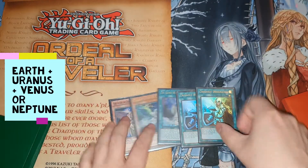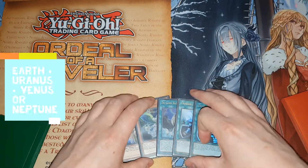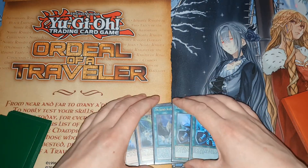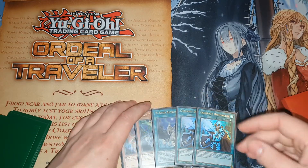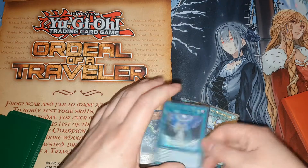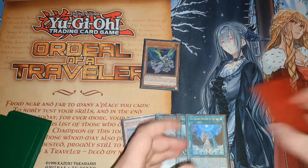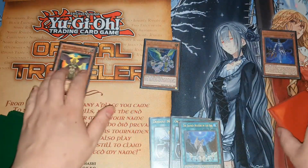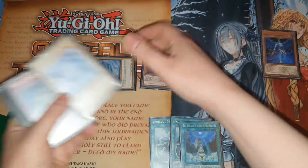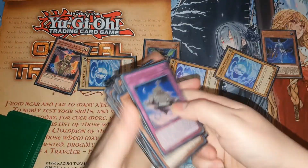For this hand, we're doing an even bigger combo similar to the last one, but you can also make a Savage Dragon. You need an additional searcher - you've got a searcher here and a searcher here - which helps you get to Neptune and also Uranus, which would be your extra tuner. Normal summon, add Neptune. Neptune's effect summons Venus, and Venus's effect summons three Shine Balls from deck.